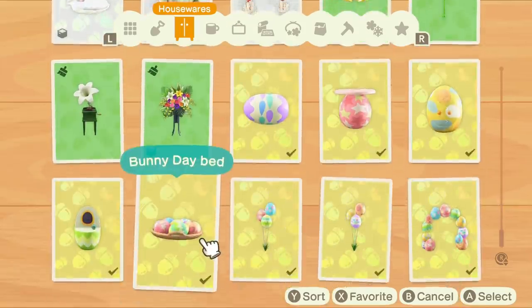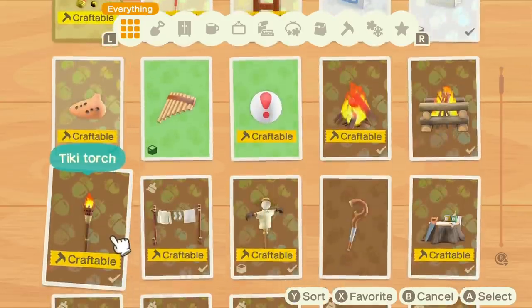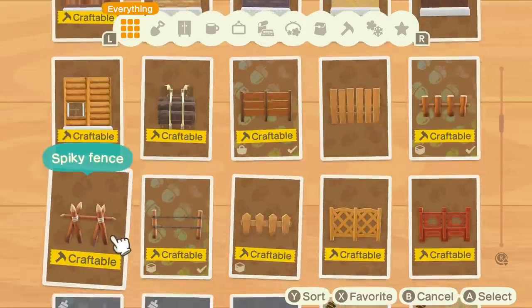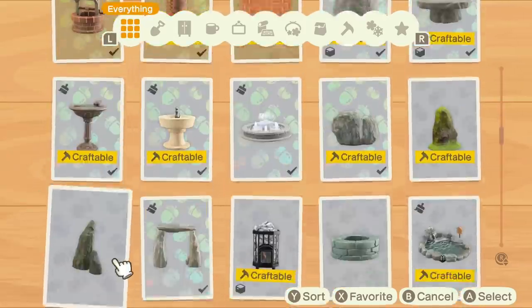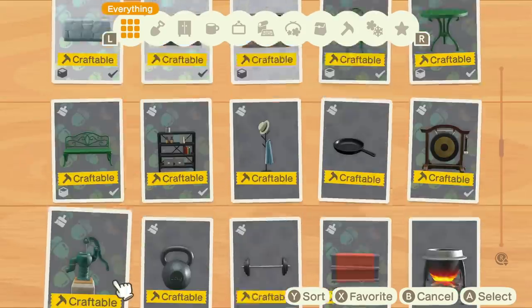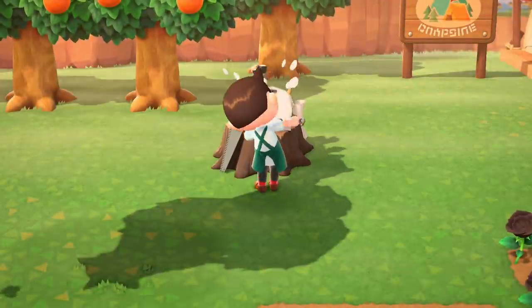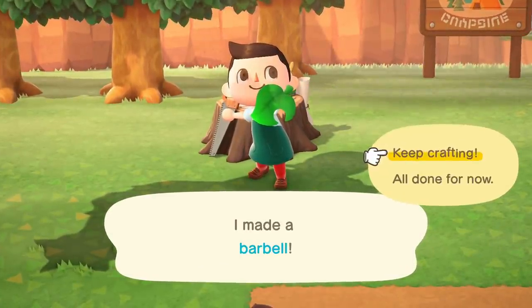Barbell — let's think about it. Where is it? I don't even know where it is. I know how to make it obviously, otherwise he would give me a recipe for it. We're looking through all items to find... there it is. Ten nuggets. Okay, fine. There you go — here comes your barbell. And we're done.